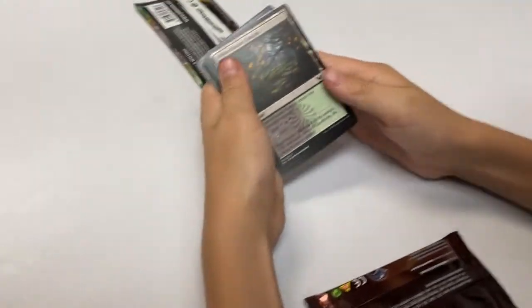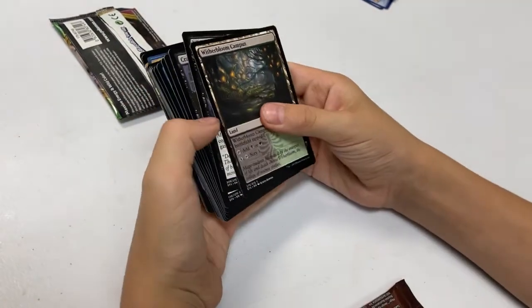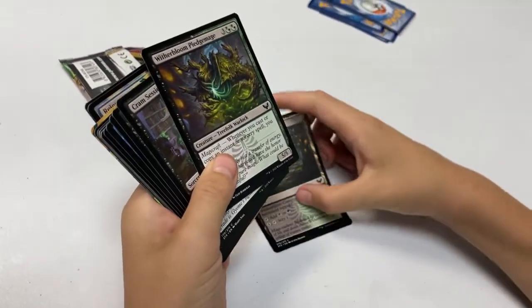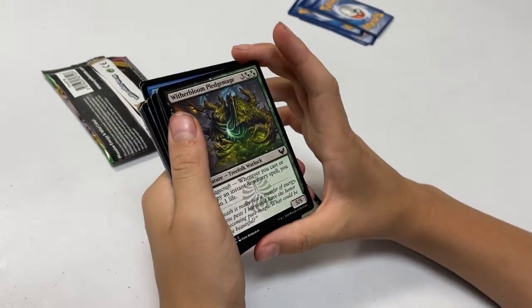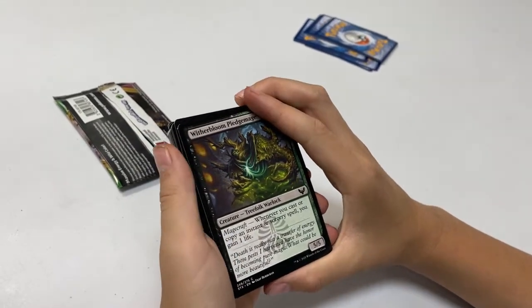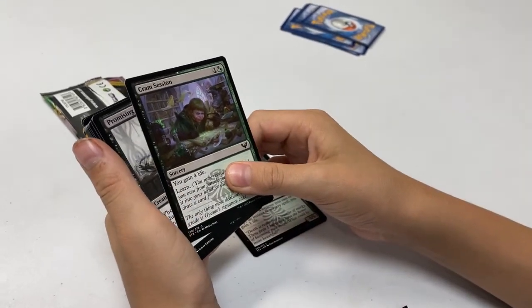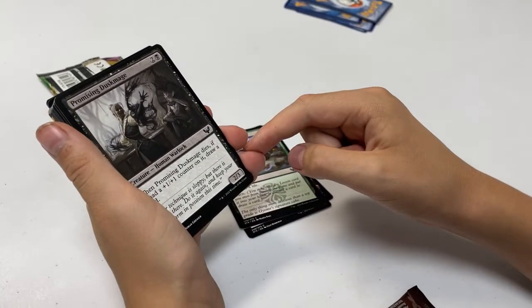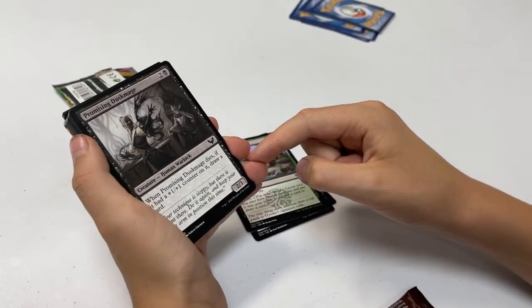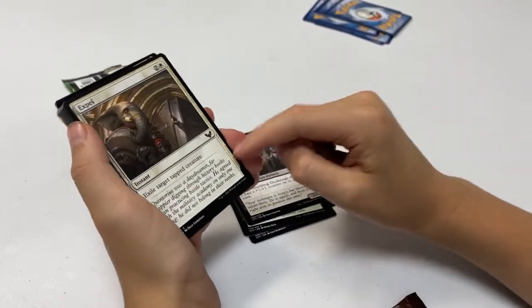We have a land — a cool land, it's black and green — a Weatherbloom Campus. A creature, a Treefolk. And then we have Cram Session. Did you pull that one last time? I've pulled so many I lose track. Expel — yep, we pulled that one.